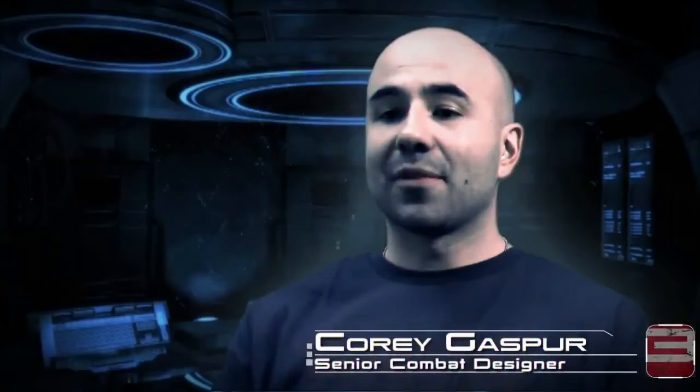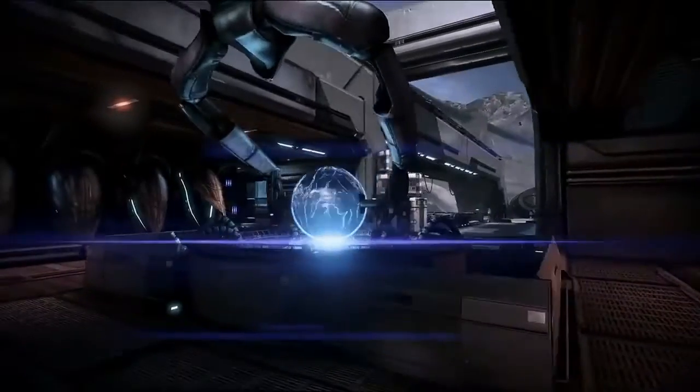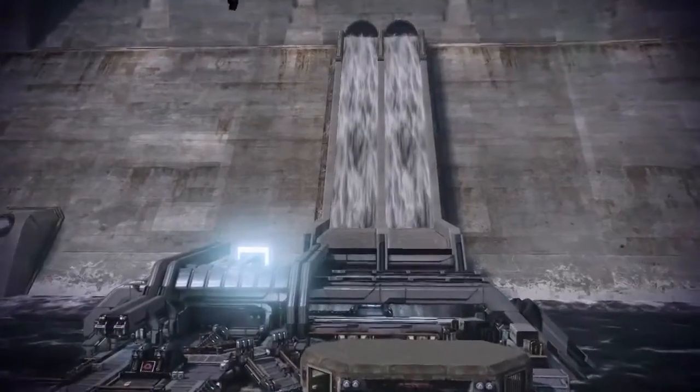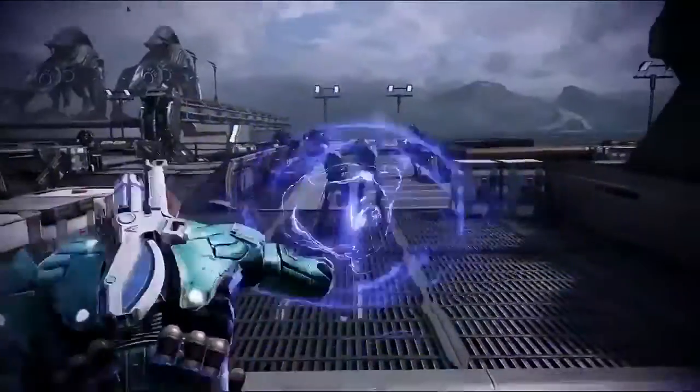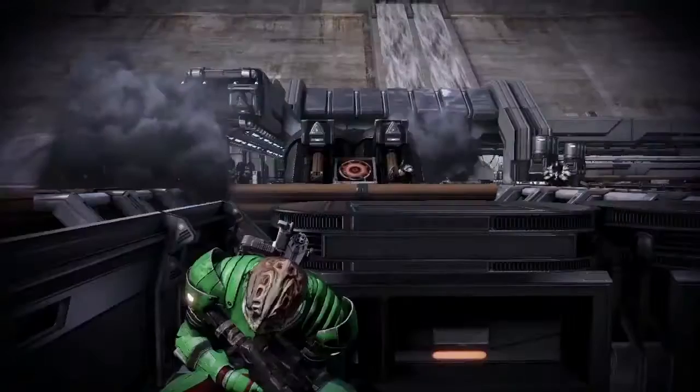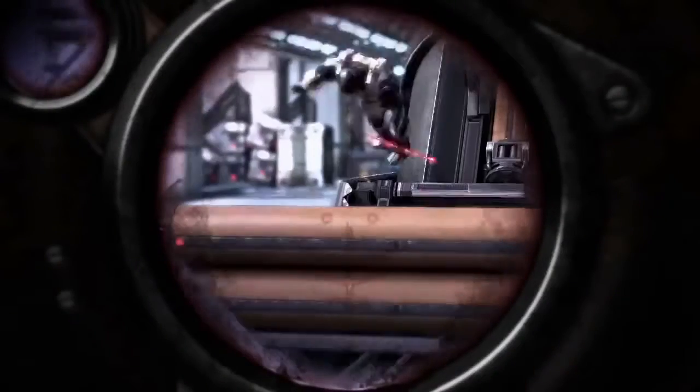The Hydra map is really unique because it takes place in a location we've never seen in the Mass Effect universe. You're essentially fighting around a gigantic structure in the middle of an Arctic tundra. It's a big open space that offers great gameplay for snipers, infiltrators, and vanguards.